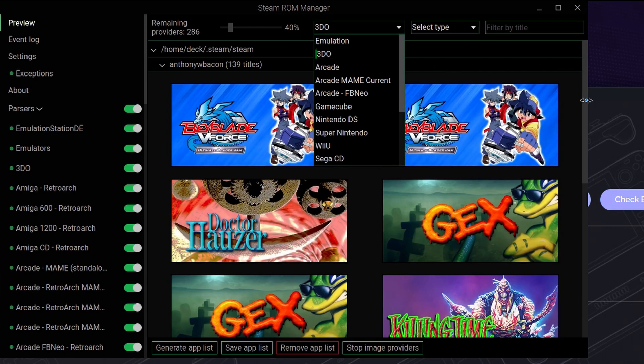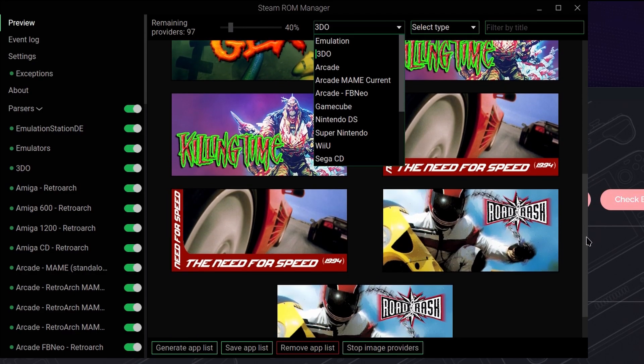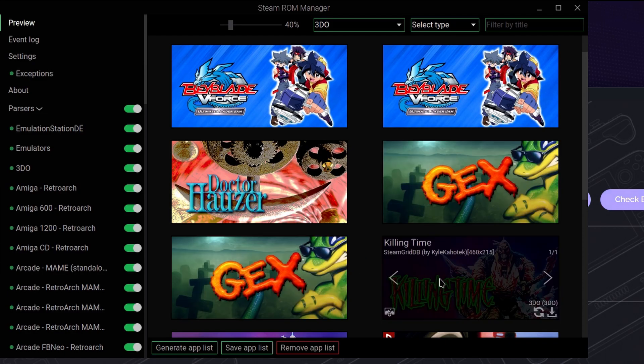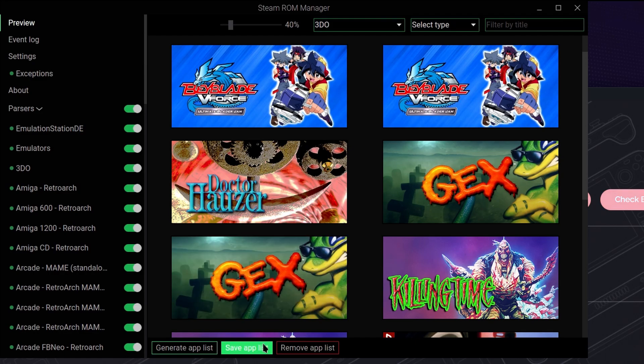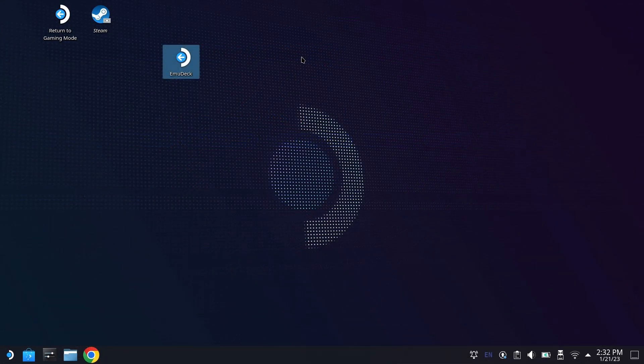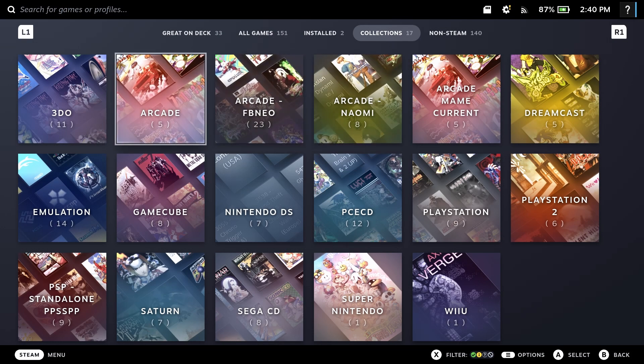I love that it found Blade Force's Beyblade V-Force — that's hilarious. For some reason with 3DO, it seems to be reading the bin and the cue as two different games. You can remove them from your library. But hit Save App List, and all of the games you just added will now show up on the handheld OS look. Go ahead and return to gaming mode, and you'll see here under Collections, we have that 3DO folder now.